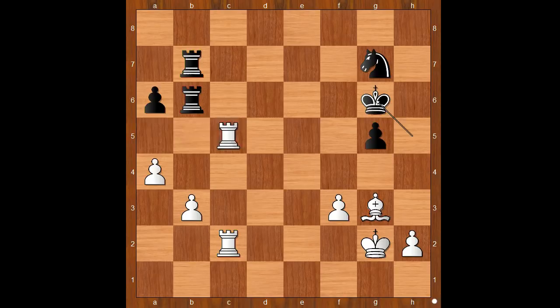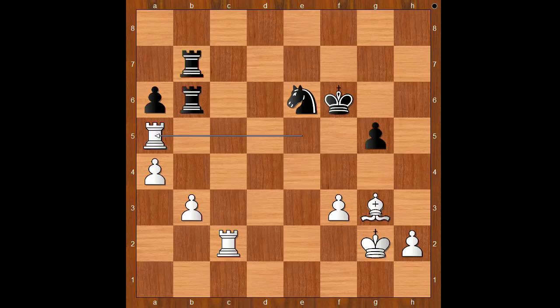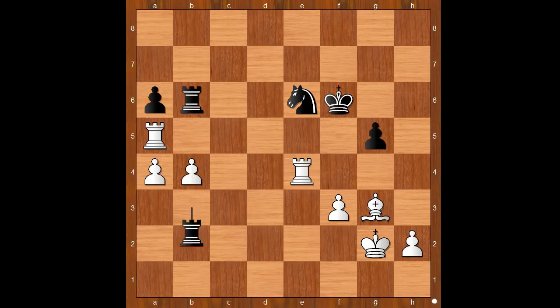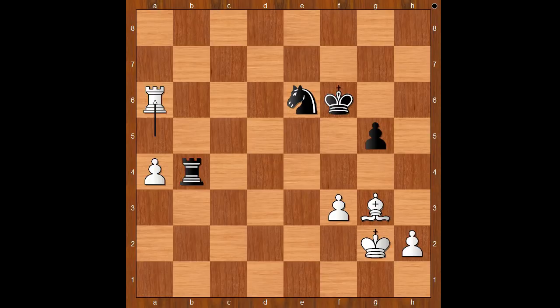Knight to g7, Rook from c6 to c5, King to g6, Rook to a5 — eyeing the pawn on a6. Knight to e6, Rook to e5, King to f6, Rook to a5, Rook to d7. If Rook takes on b3, then Rook takes on a6, and after King to f5, Rook to a5 check — White is better. Back to our game — after Rook to a5 we have Rook to d7, Rook to e2, Rook to d3, b4, Rook to b3, Rook to e4, Rook to b2 check. If Rook takes on b4, then Rook takes on b4, Rook takes on b4, Rook takes on a6, Rook takes on b6 — White is better.